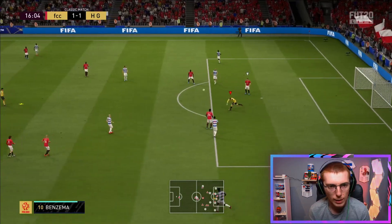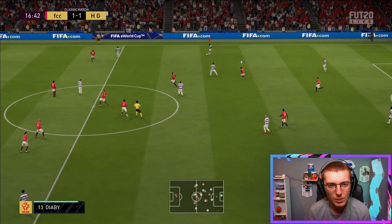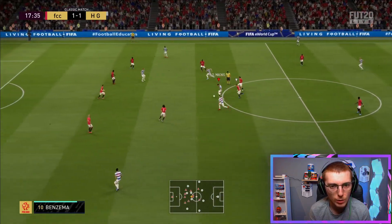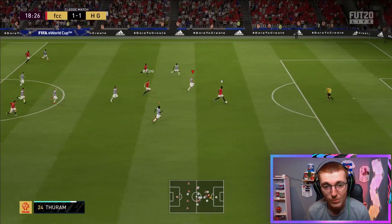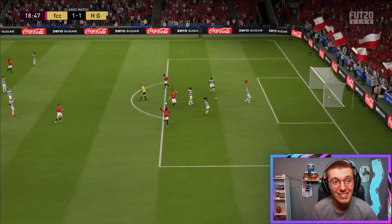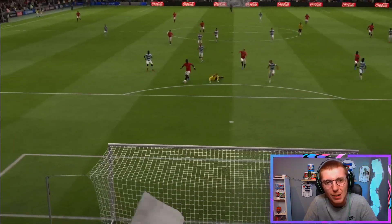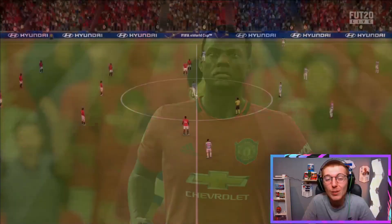Trying to get the ball out and play it back to Valverde to see what his distribution is like. Sitting back at CDM is a bit of a weird position to review from. He's running forward nicely but loses possession — and that loss from Valverde has led to another Thuram goal. Two mistakes from Valverde leading to goals, two nil. Not playing fantastic — that was a really bad decision to bring ter Stegen out.